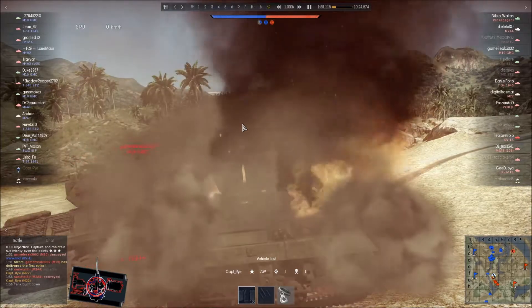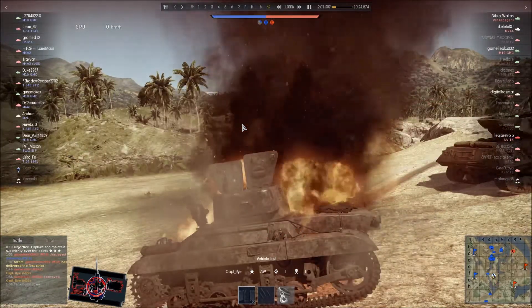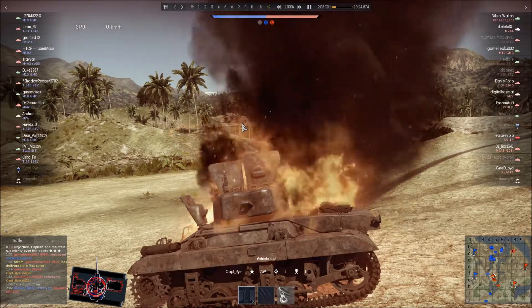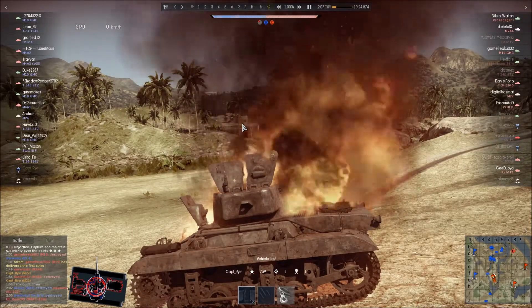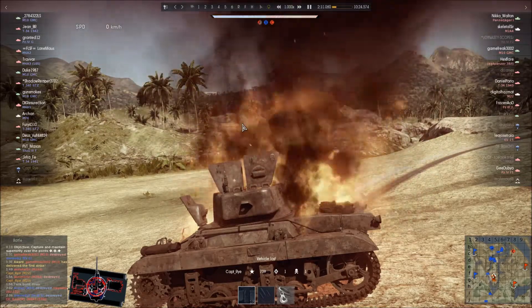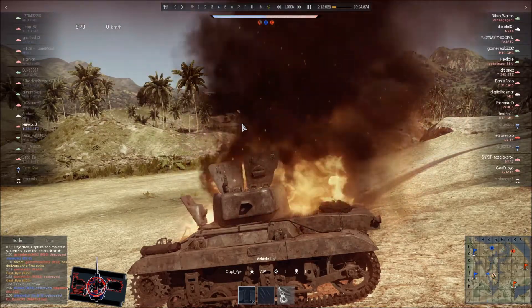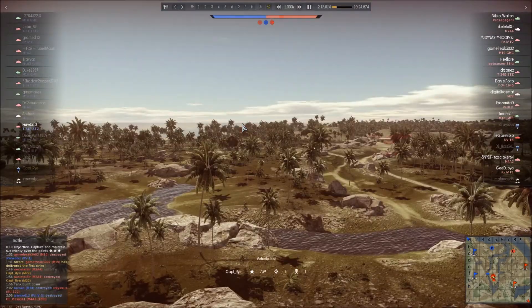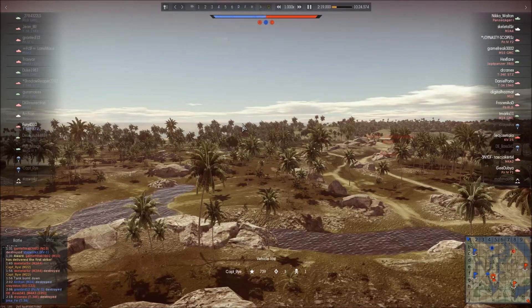An M10 has very light armor because it's a tank destroyer, so you can actually penetrate its armor with a pretty quick reload. Unfortunately, the M22 also has very light armor, and pretty much any shot from any angle is going to kill your entire crew every single time, set you on fire, or light off your ammunition. So I meet a very quick end.